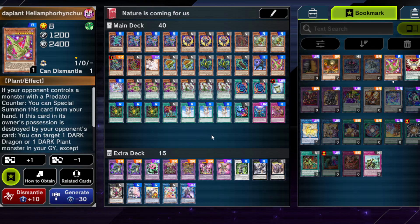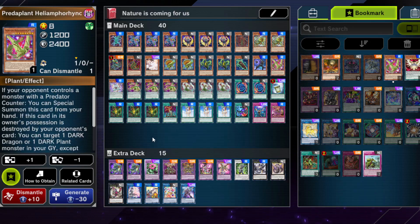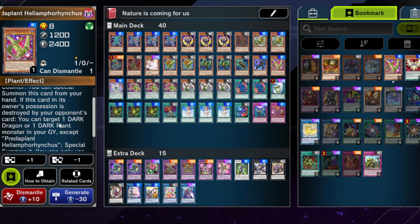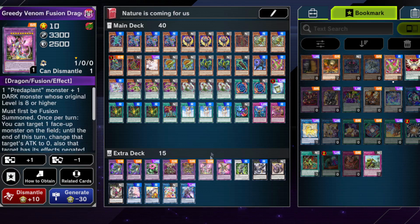Now here's the catch — Predaplant Heliamphorhynchus is one of the cards you could cut if you run the Branded Fusion engine, which would probably be two of this, one of this, one of this, possibly one of this, and some of the Black Sheep stuff. For now this card isn't too bad — first of all it enables rank 8 which is quite funny, second it gets a body on board. If this card in its owner's position is destroyed by your opponent's cards via battle or card effect, you can target one dark dragon or dark plant monster in your graveyard and special summon it — which can be quite nice. You can get your good fusion cards back from the graveyard just by slamming this into your opponent's monster, and since you want Predap counters on their monster anyway this card can be useful, but it is one you can easily cut.